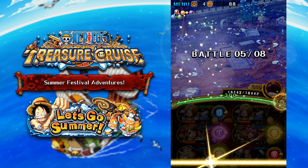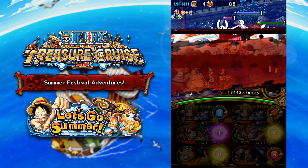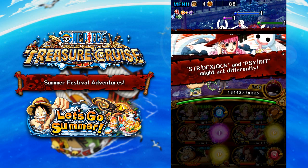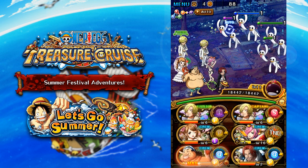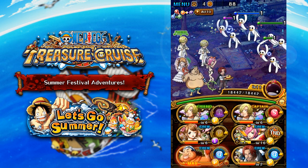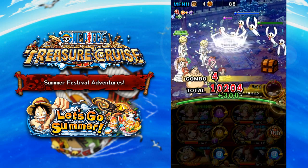On stage five, Perona appears and gives us a little information about what we should be doing. Remember, we want to kill any PSY/INT ghosts with large bars and STR/DEX/QCK with small bars. So we kill just this one and don't kill any of the rest, and we're good to go. Once you figure out the pattern it's actually not that difficult.